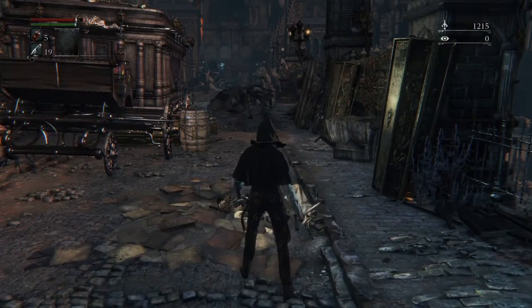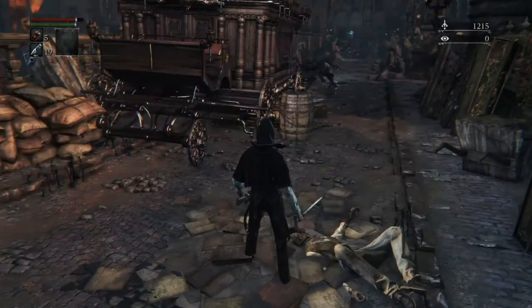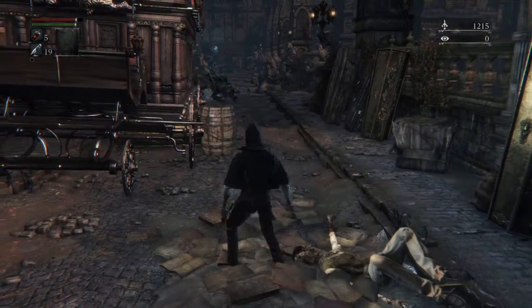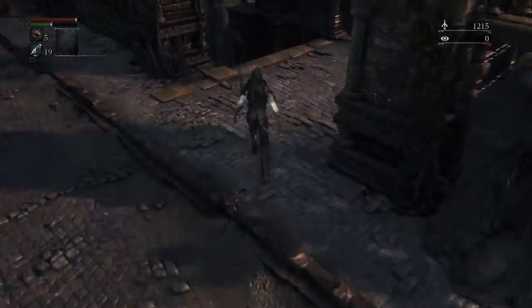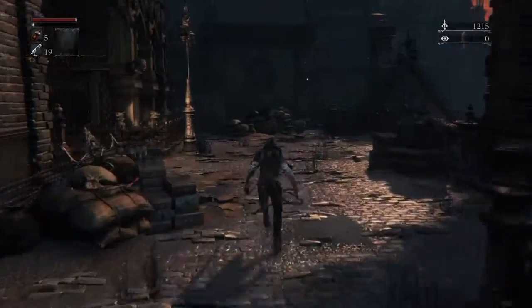What we're going to need to do is run past these wolves. This is another situation where running is much more advantageous than fighting. They're quite dangerous and have a lot of health, and trying to take them both on at the same time will likely get you killed. So instead, just run past them and head down these stairs here to the right.